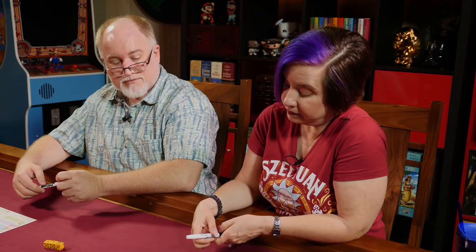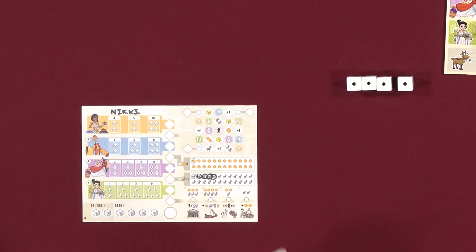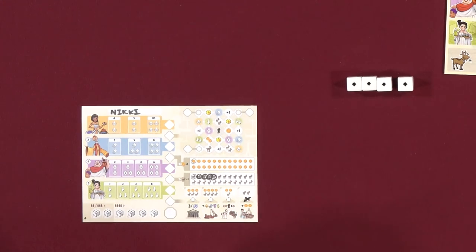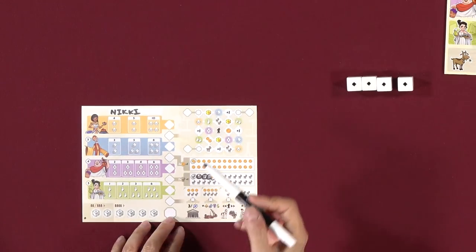Nikki decides to build the first building — two goats for the extra gold bonus. Any time she collects gold from the harbor she'll gain two additional gold coins. She checks off two goats as payment. The goats are used as currency to purchase the building.